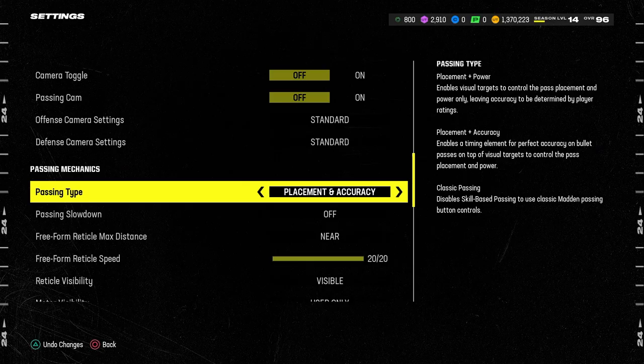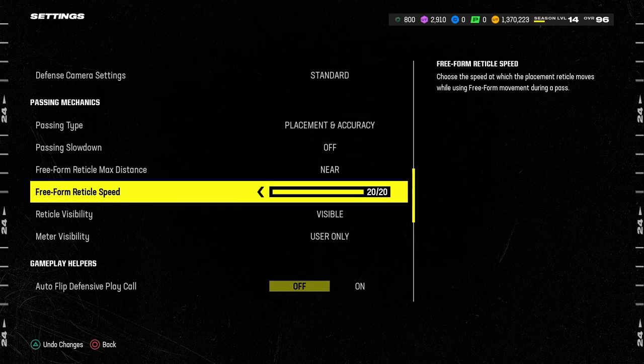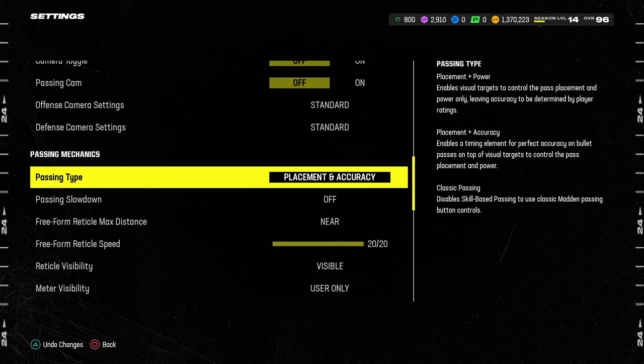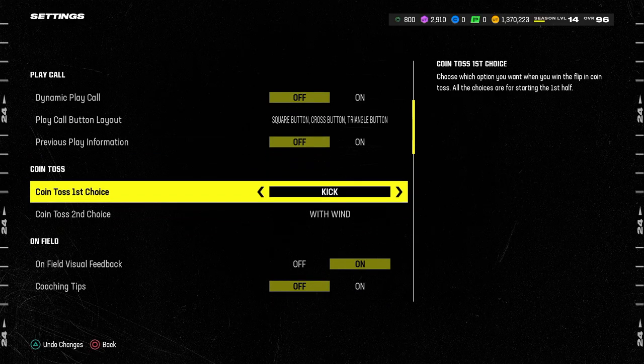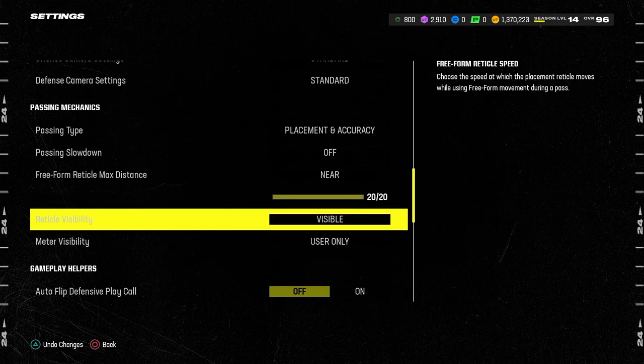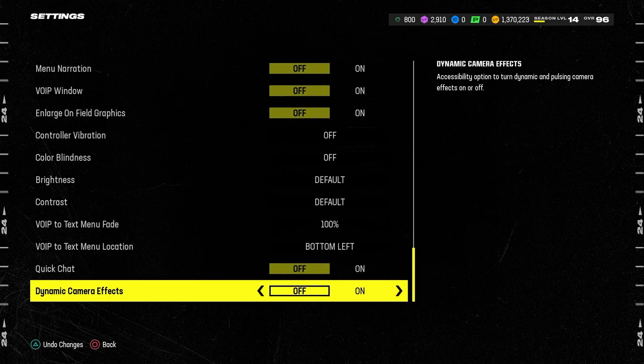My freeform settings: placement and accuracy, freeform reticle max distance is going to be on near, and freeform reticle speed is going to be on 20 out of 20. One other quick pro tip is to make sure your coin toss first choice is kick — this gives you the best clock management. Also, go all the way down in the menu and turn off dynamic camera effects so your screen doesn't shake.